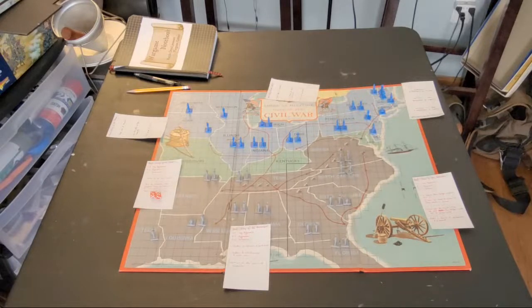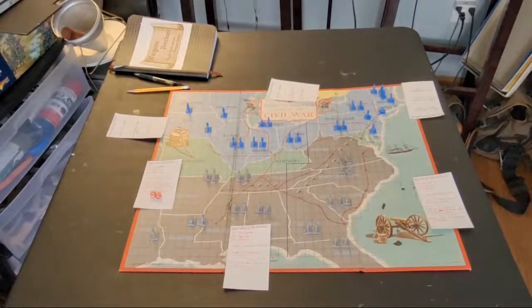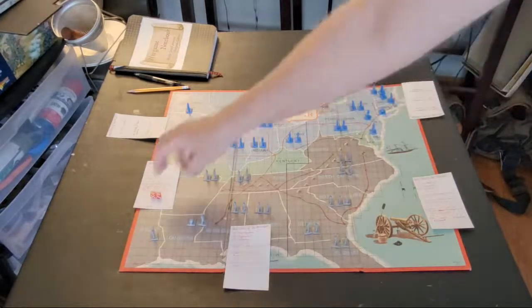That's the plan — very simple. For movement rules, we roll two dice for each pip; the various units can move various distances. Infantry pieces move one square per pip, cavalry pieces move two squares per pip. The Confederacy gets to go first.